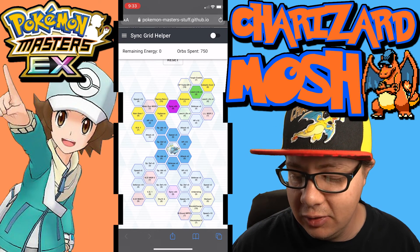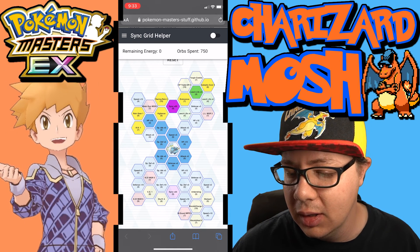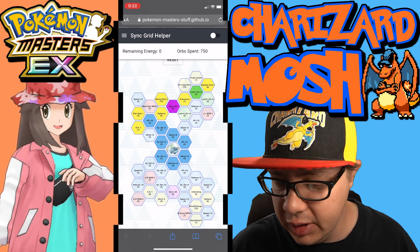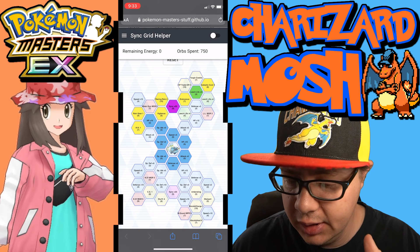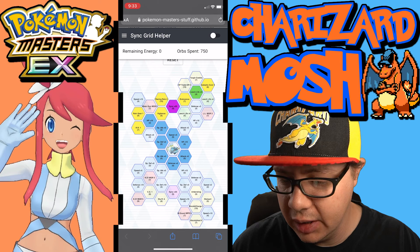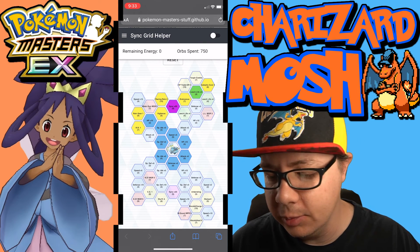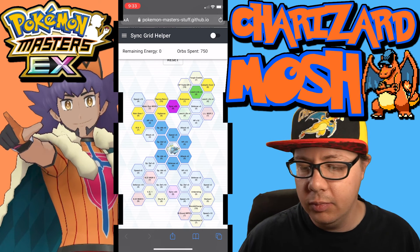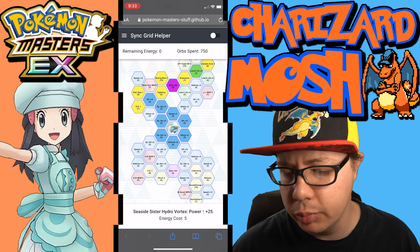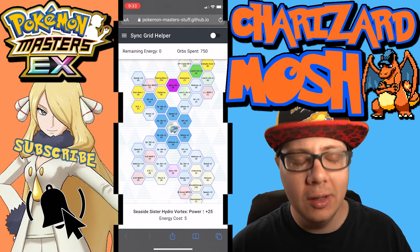We're not doing a sync nuke build since that's not how Lana is built. This last option is another rain dance build — instead of going for Leech Life we went for Catalytic Cure, Endurance, Racing Rain 2, Vigilance, Rain Gear 1, and Refreshing Rain. We also grabbed the sync power-up just as a bridge over to Catalytic Cure.